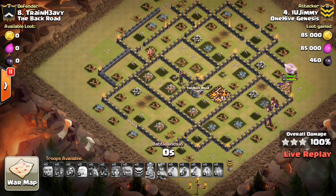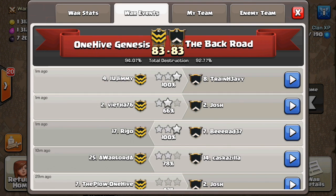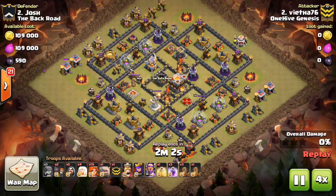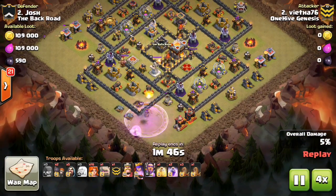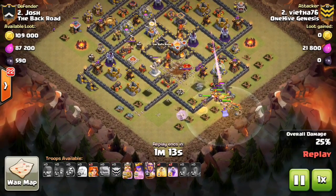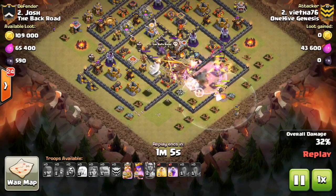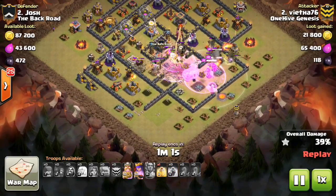Liked how the Queen kind of went through the wall to meet up with the kill squad — you want to attack the core of a base from all different angles and overwhelm it all at once. We still have 4 attacks left and they used a few while I was away — you can see they had 1 failed attack. There was another attack that happened pretty much simultaneously. Let's take a look at it. Vietha came in with a Queen Walk. The heroes — obviously Town Hall 11 has the Warden. Everything moving through, there goes the Warden's ability, and that Town Hall goes down in an instant.